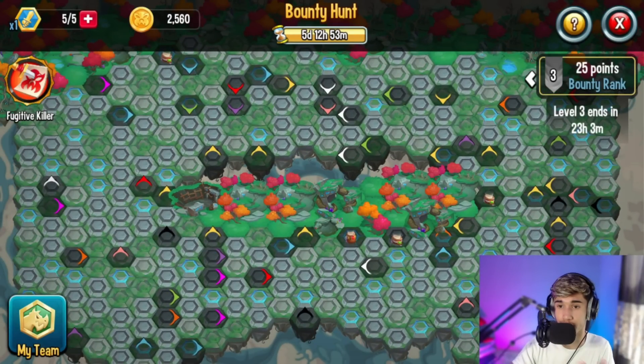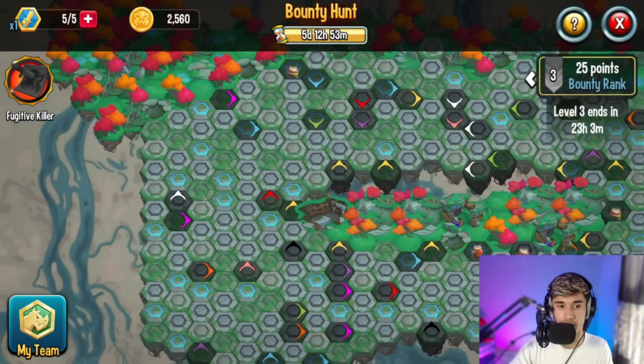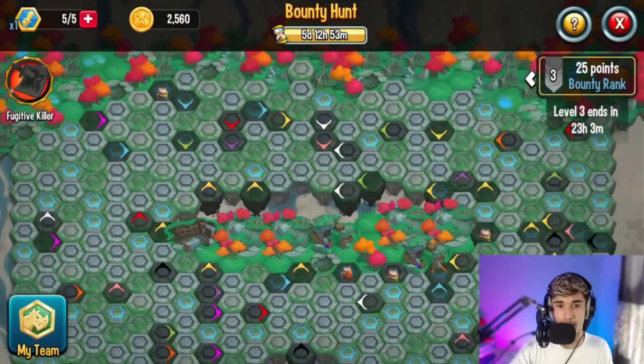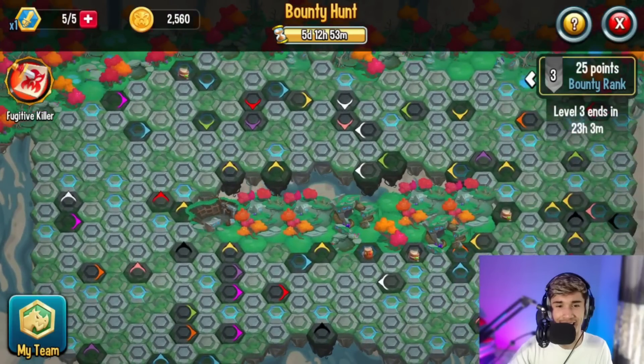For example, in level three right now, there's 23 hours remaining, and once that 23 hours is over and the fugitive is not found, it basically resets and puts you into another group. But for level one it doesn't let you do that, which was a problem. There was a bug where the fugitive monster was not anywhere to be found — you had to flip every single tile and even when you did that, you still couldn't find the fugitive monster. You were just stuck in that level.